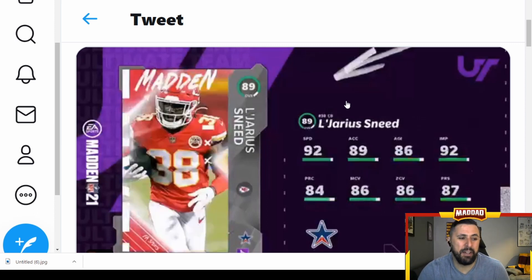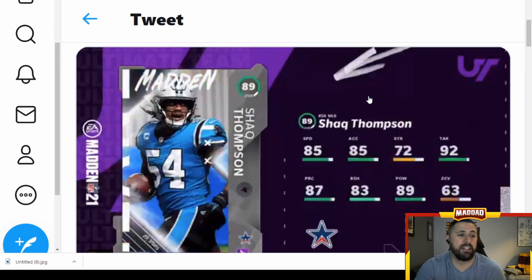L'Jarius Sneed — this is a decent cornerback: 92 speed, 89 acceleration, 86 man coverage, 86 zone, 87 press, 92 jumping. You can probably chem him up nicely with some lockdown and spinner abilities. This is a decent card; I'd say he's probably one of the top three in my opinion, which I'll go over at the very end.